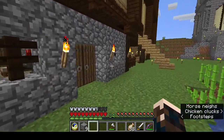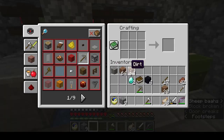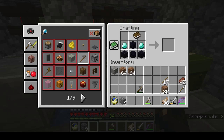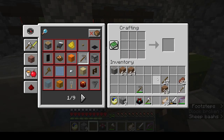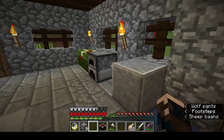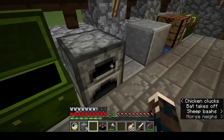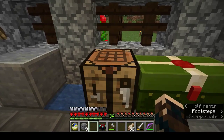Okay, let's make our enchanting table. I've got everything I need: obsidian, two diamonds, one book — one enchanting table. Now before we go and put it where we need to... yeah, I've got a good amount of diamonds. Let's make some diamond stuff, because I've been collecting levels and I've got enough to enchant a couple of things to start with.